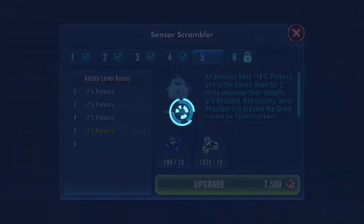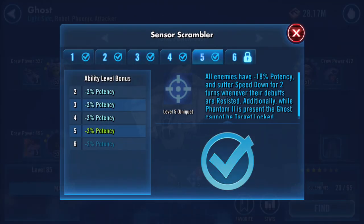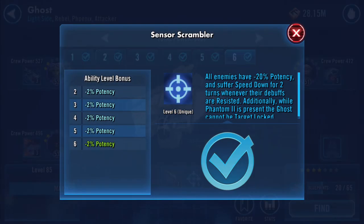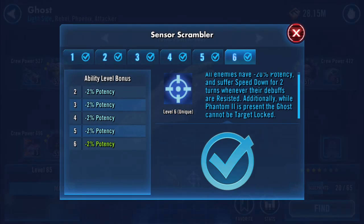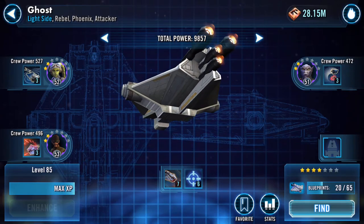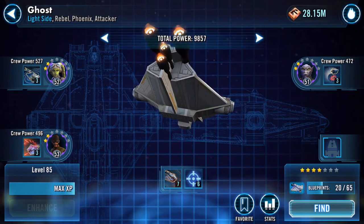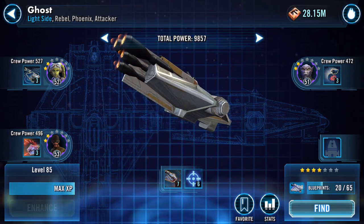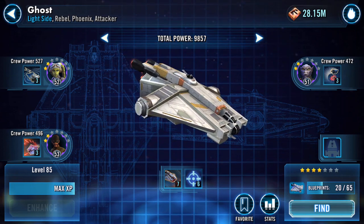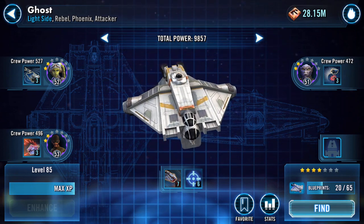Do I really want that? Two four-star ships - I'm gonna bench these more than play them. That is my Ghost, as maxed as he's gonna get at the moment. Let's take a snapshot.